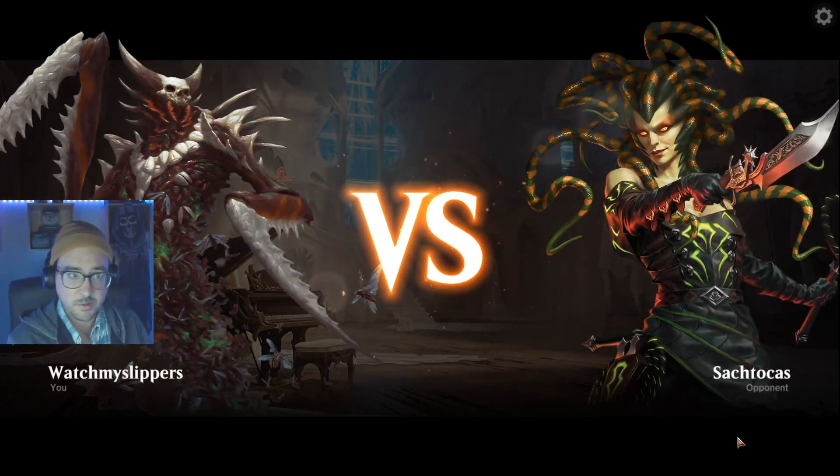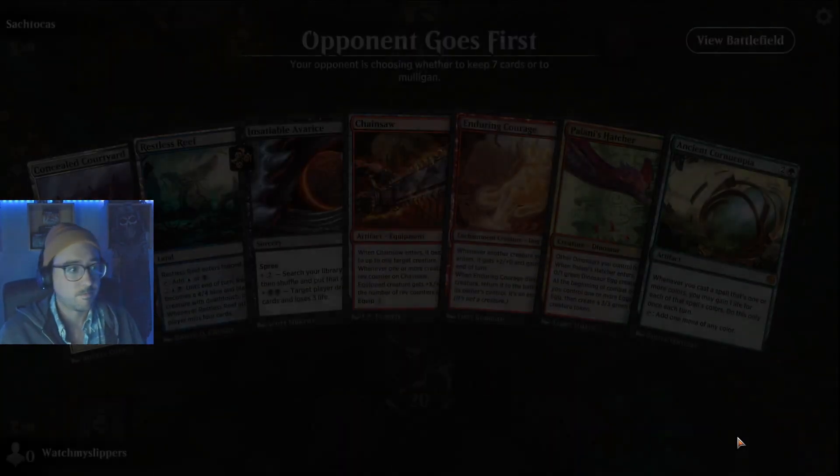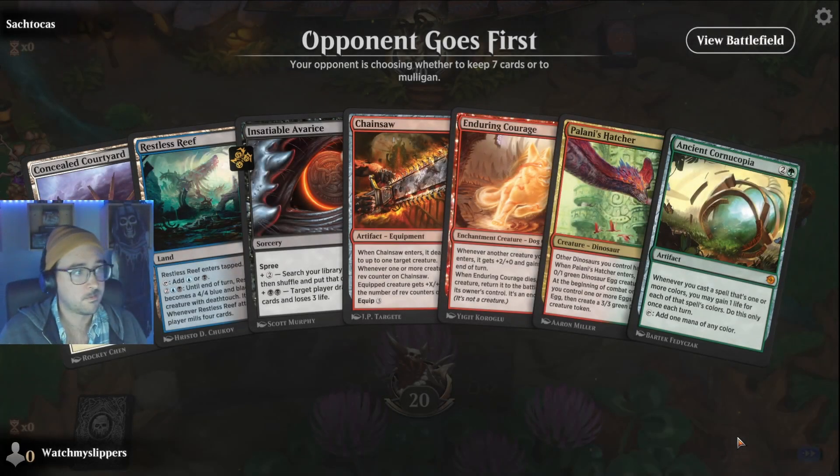Remember, we can get a decent opening hand. Nope — another 2-lander, and missing most of the colors that we need.